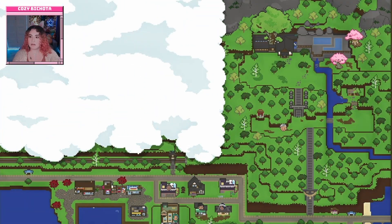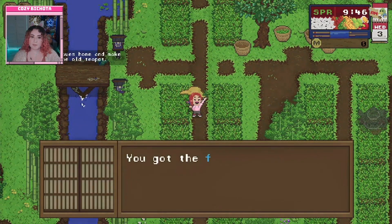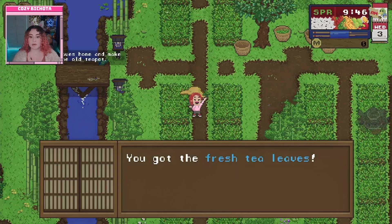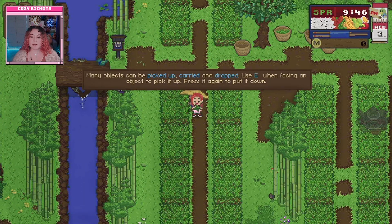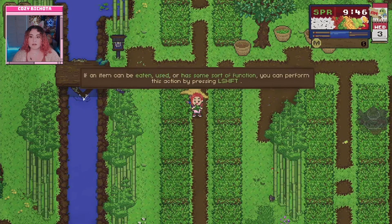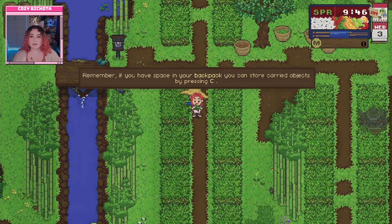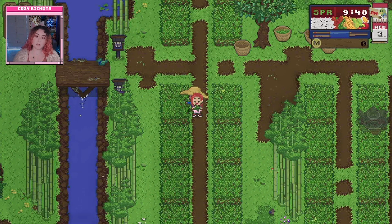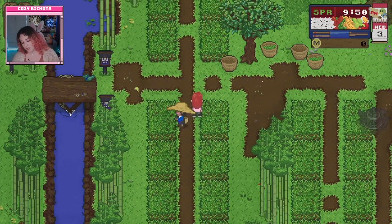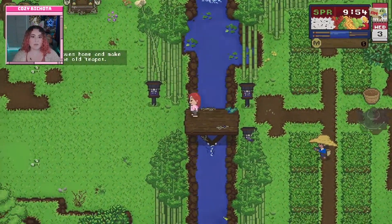The next day, Tiffa delivers fresh tea leaves as promised. Tutorial explains that many objects can be picked up, carried, and dropped using E when facing them. Press L-Shift to eat, use, or activate an item with a function. Store carried objects in your backpack by pressing C. The player heads home to make tea using the old teapot.